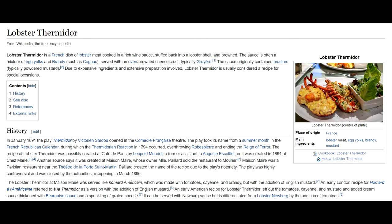Maison Mer was a Parisian restaurant near the Théâtre de la Porte Saint-Martin. Payard created the name of the recipe due to the play's notoriety. The play was highly controversial and was closed by the authorities, reopening in March 1896. The lobster Thermidor at Maison Mer was served like Homard à l'Américaine, which was made with tomatoes, cayenne, and brandy, but with the addition of English mustard. An early American recipe for Lobster Thermidor left out the tomatoes, cayenne, and mustard, and added cream sauce thickened with béarnaise and a sprinkling of grated cheese. It can be served with Newberg sauce, but is differentiated from Lobster Newberg by the addition of tomatoes.